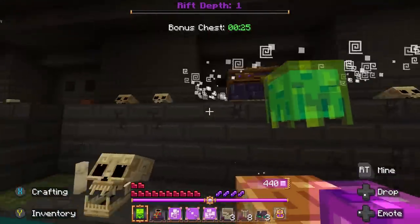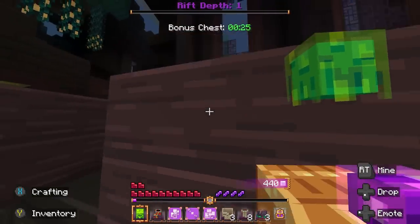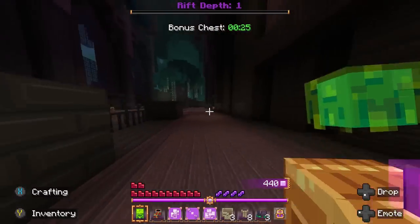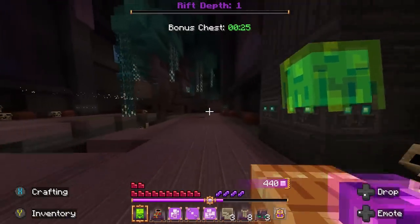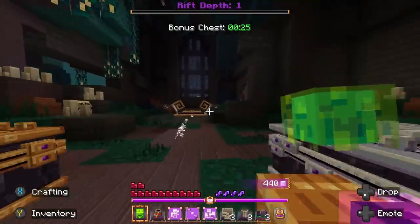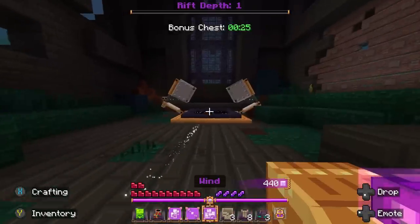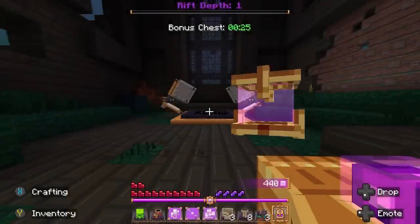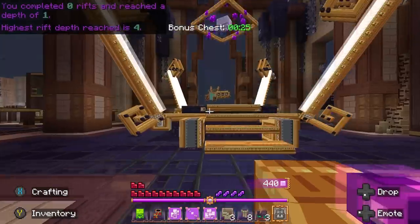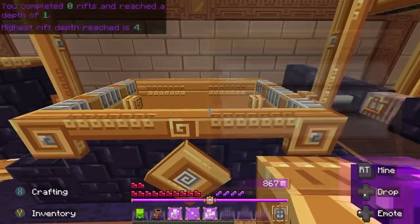There's also a hidden chest in the level I've been missing. I can't quite float high enough to reach it. The next thing I'm upgrading at the mastery mirror is definitely my flight — I want to go further. I've got places to be! Back at the hub to melt all this loot down into essence.